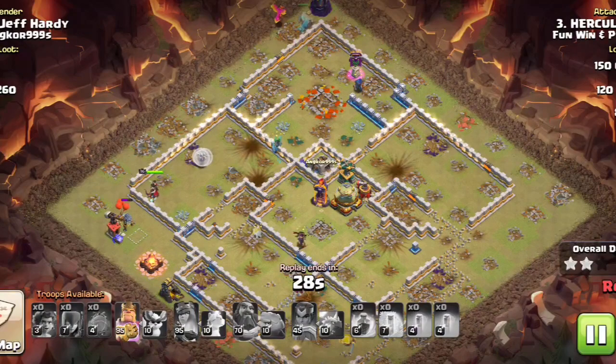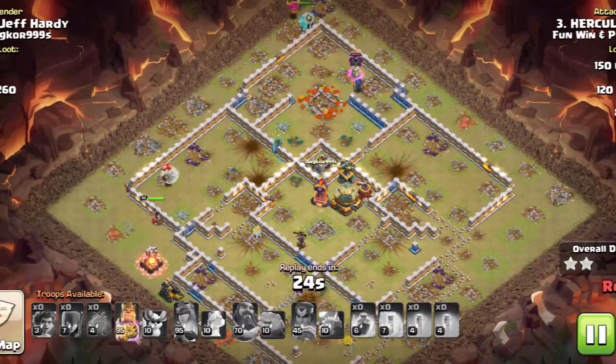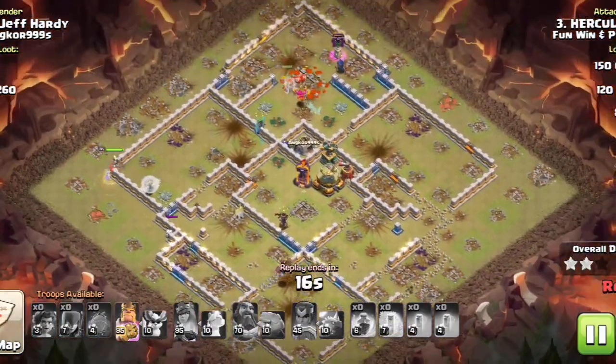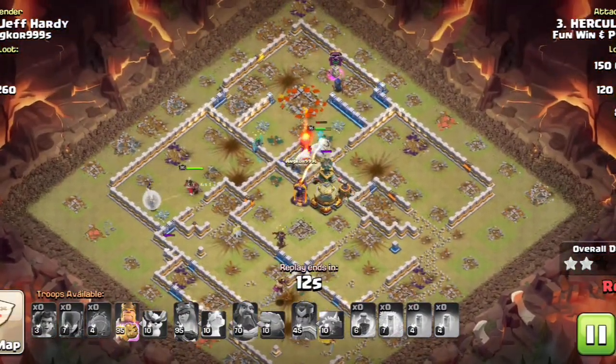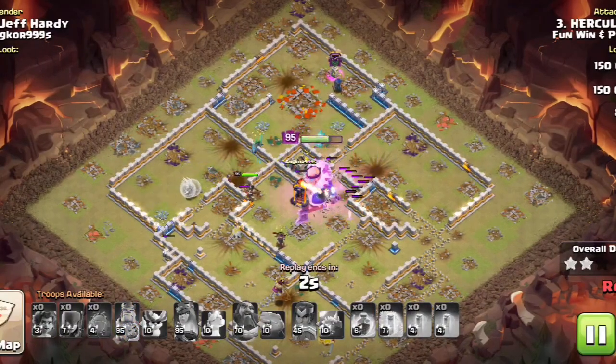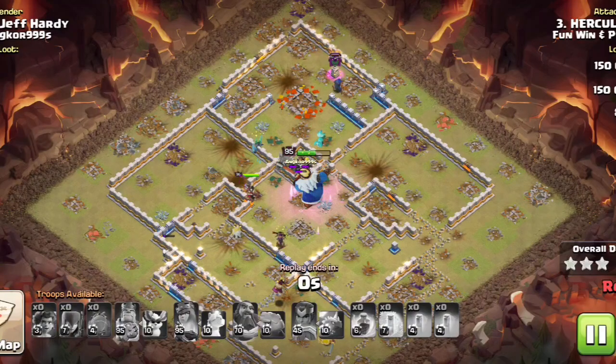That was Hercules in Fun Win and Play. They went through the center of his base — there's a little work to be done — the King's going to get it done, and there we go.